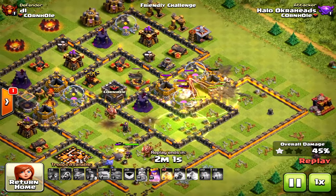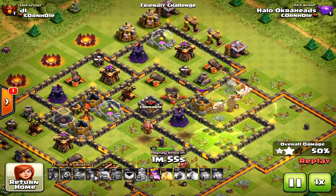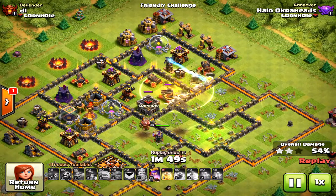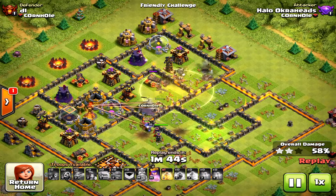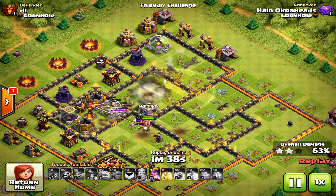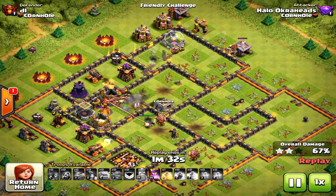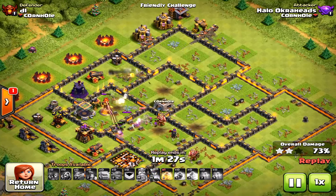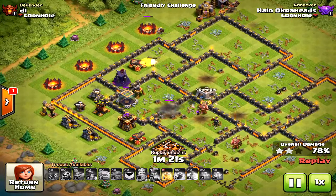Everything is going as planned. The queen drifted away - I was hoping she'd go north and hit that eastern compartment - but my kill squad took out pretty much a quarter to half of the base toward the south, leaving fewer defensive units for the miners. This gets really tricky: I have one heal left and I have to be extremely patient with it. I'm saving it for that western wizard tower - you have to understand when to save heal spells for wizard towers.